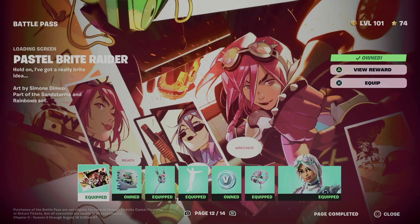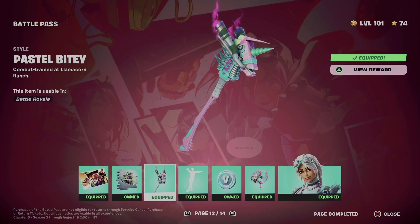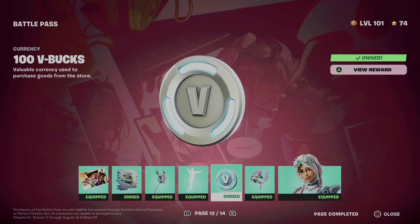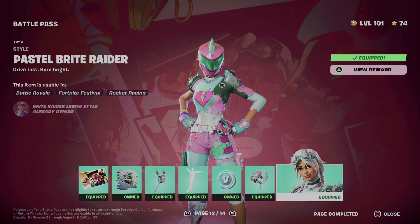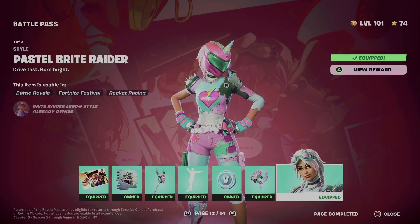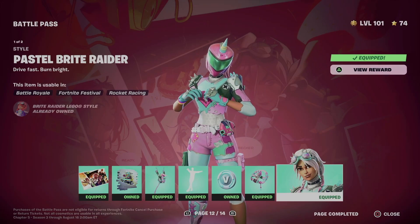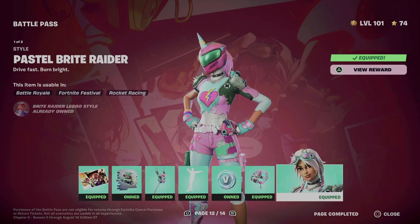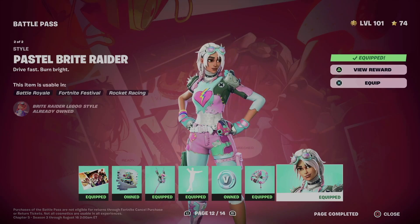Right now what did we get? We got this awesome loading screen, let's not forget about the spray, we also got this style for this emote which is pretty cool, the V-Bucks, and this style and this style — it comes with two different styles, one out of two. I'm assuming one is with the helmet and another without it, which is good because we may not always want the helmet.